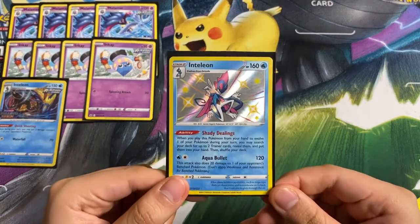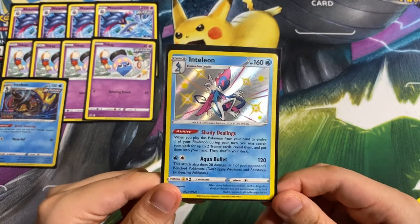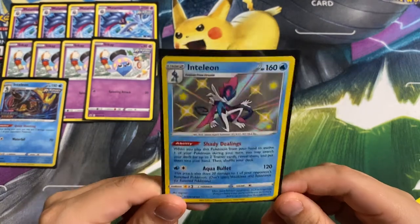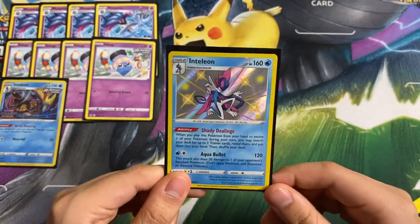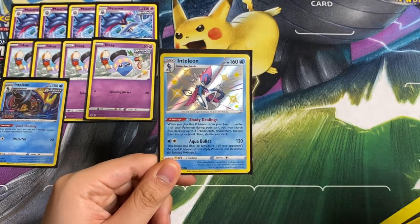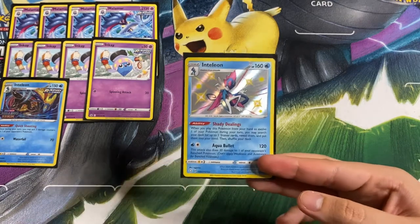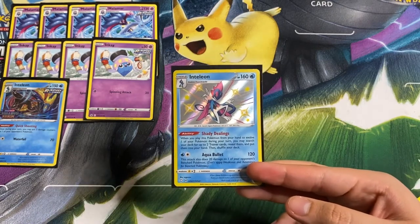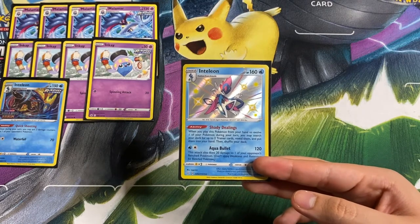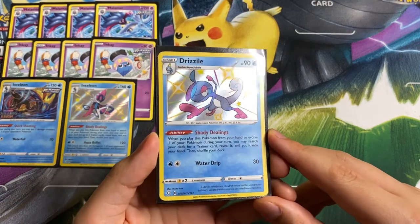We are also playing Inteleon Shady Dealings. When you play this Pokémon from your hand to evolve, you may search your deck for two trainer cards, put them in your hand, then shuffle your deck. Very good card, especially late game — you can evolve it, get two Scoop Up Nets, scoop up an Inteleon, and get an extra 120 damage since it evolves from Sobble and we do play the Rapid Strike Sobble.